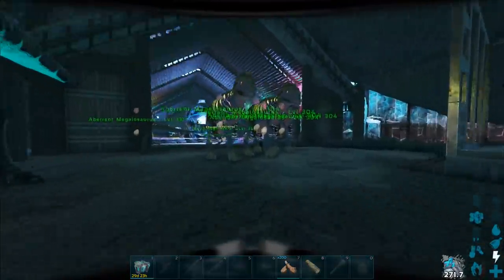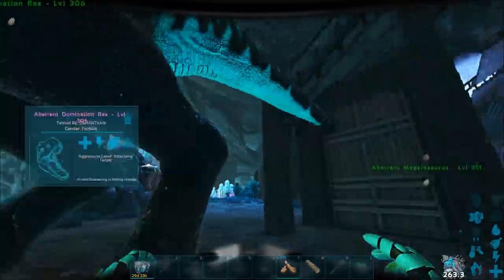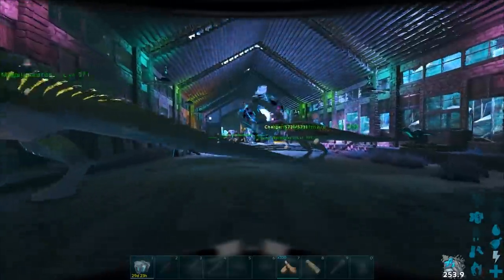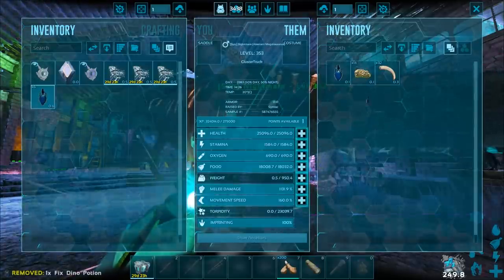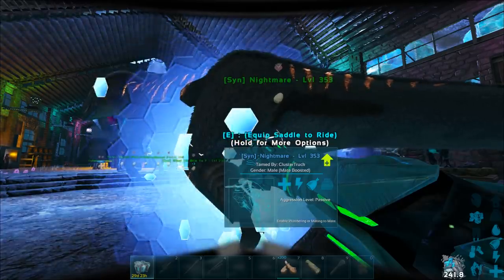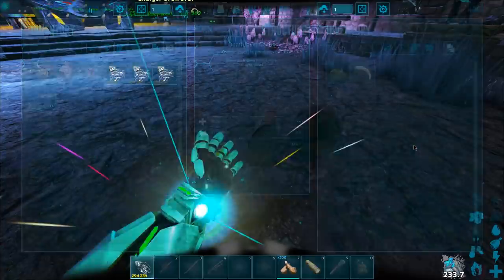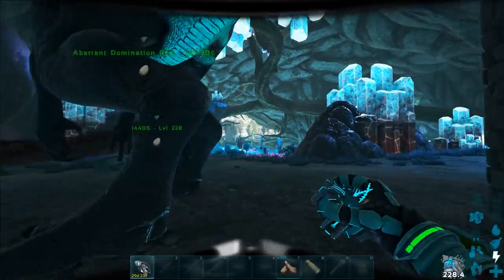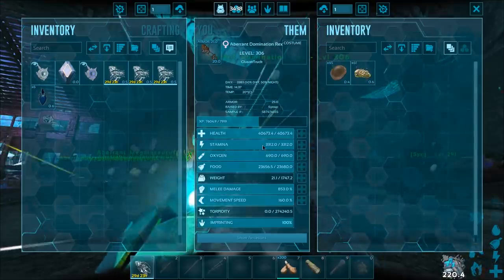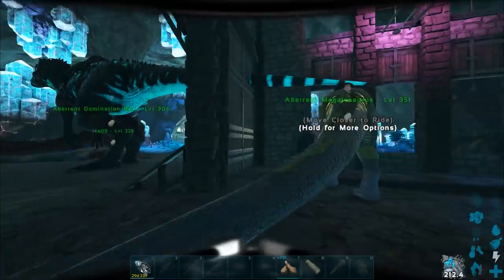Does it work on the Indominus Rex? It didn't seem to change its gender. Maybe I'd have to leave the area and come back. Let me go ahead and cryopod it to see what gender it shows in the pod — it should be working. Okay, it is a female! So it was a male and now it's a female — you just have to cryopod it to see the change. So I might actually be able to breed Indominus Rexes now using this mod because they only come out as females, so it's normally impossible to get a male. Is that something you guys would like to see? I think it probably is.